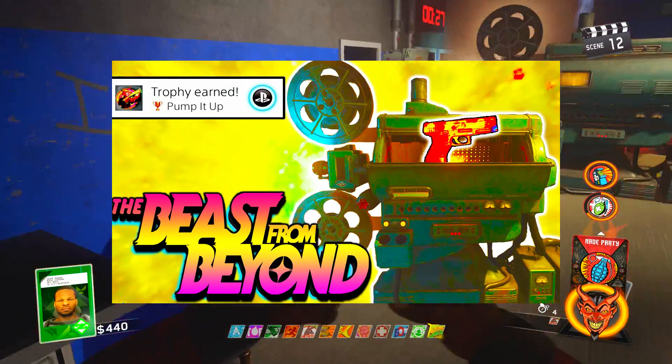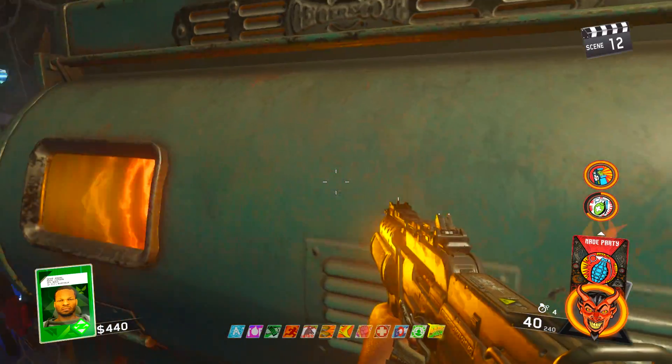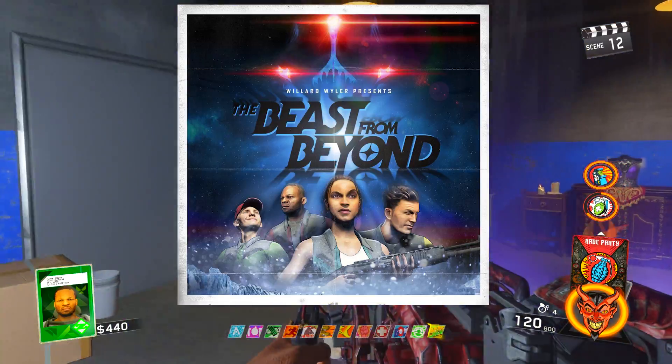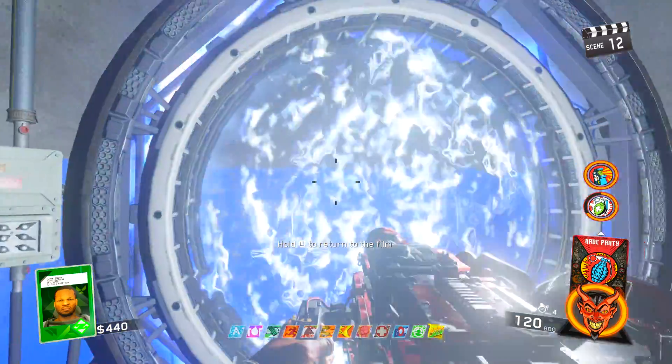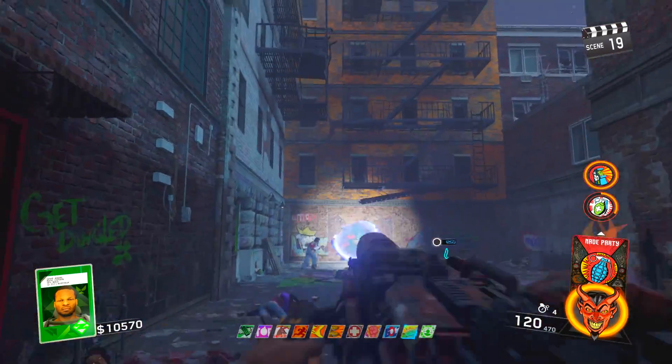Welcome back to a brand new video here on Codename Pizza. Today I'm going to be showing you guys how to Pack-a-Punch on the brand new zombies map, Beast from Beyond, for IW Zombies DLC 4. This is super simple but it's very different to the other maps in this franchise, so I've got to do a good breakdown for you guys today.